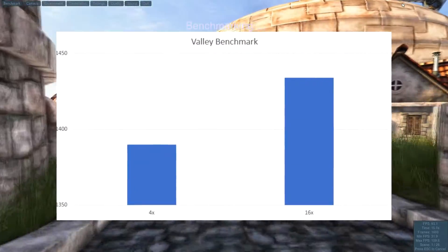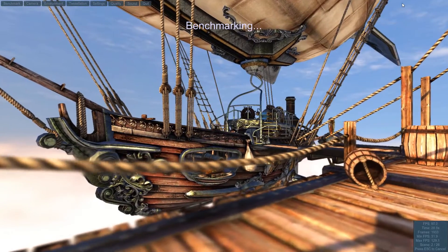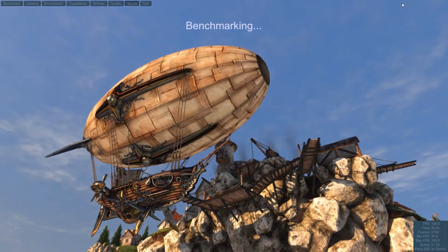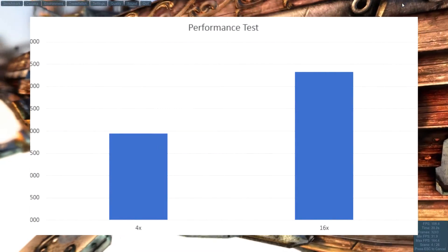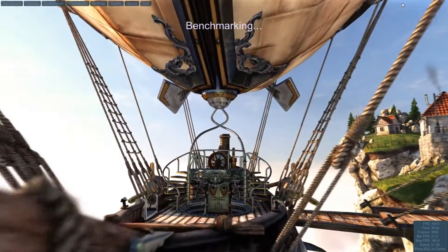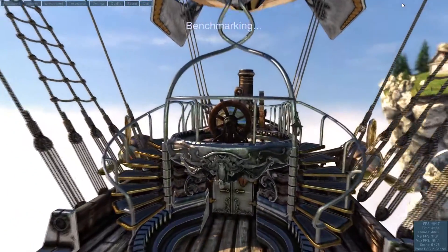There wasn't too much of a difference in Valley benchmark — in fact, there was only one fps separating them and about 40 points, which could easily just be randomness from each run. My second test, however, showed just how much of a difference there can be in performance — it got about 1300 points less, which is about a 28% difference, and that's a big difference. We'll see how this compares in games later on.